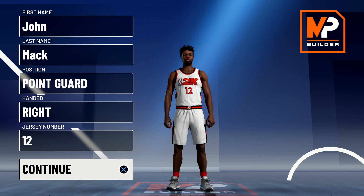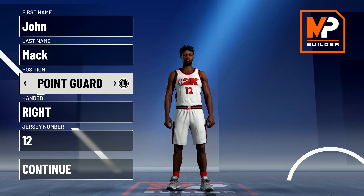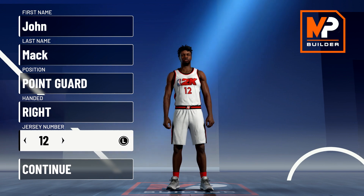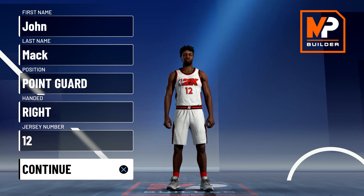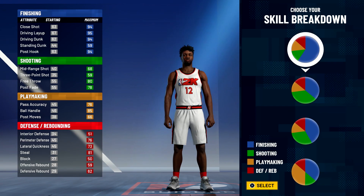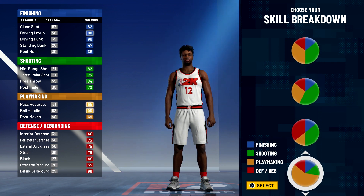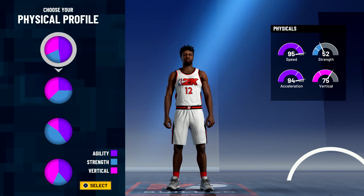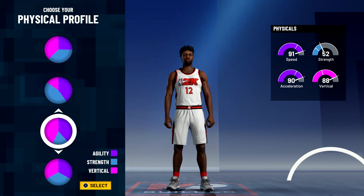So without further ado, let's get into the build. Position is going to be point guard, handedness doesn't matter, jersey number also doesn't matter — I just chose 12 because that's the number he wore on the Jazz. For the pie chart, we're going to go with the red and yellow pie chart. And for the physical profile, we're going to go with the speed invert physical profile.